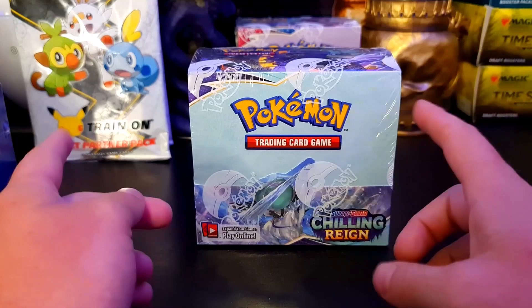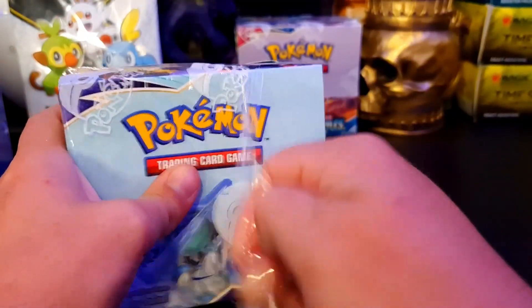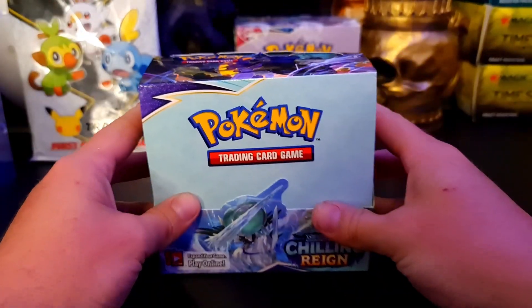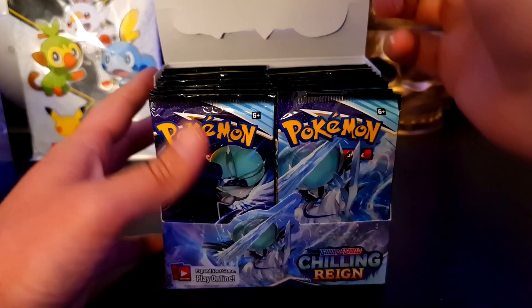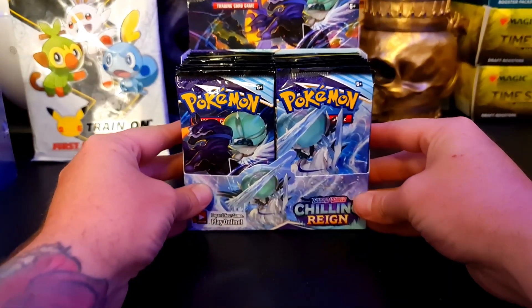I've been looking forward to this box for a while. One card I'm very, very interested in getting - obviously everyone's aiming for that Blaziken. But all I'm here for is that Galarian Moltres, or one of the other birds I guess, but Moltres is my bae. I was trying out a new camera feature and I didn't realise the camera was juddery, jumping in and out when I was recording, so for the next two Pokemon videos unfortunately it will be jumping in and out a little bit - I apologise for that, but in future videos it will be fixed. Let me know down below.